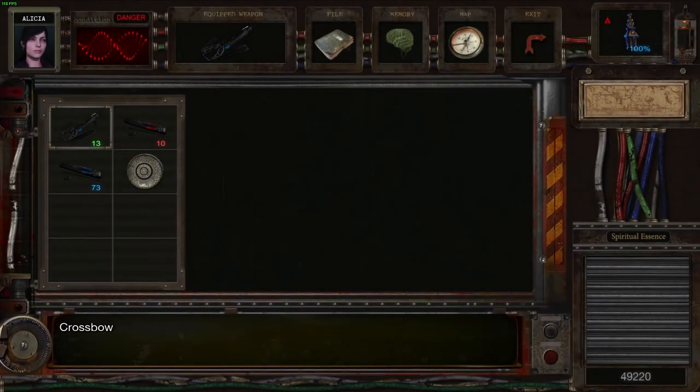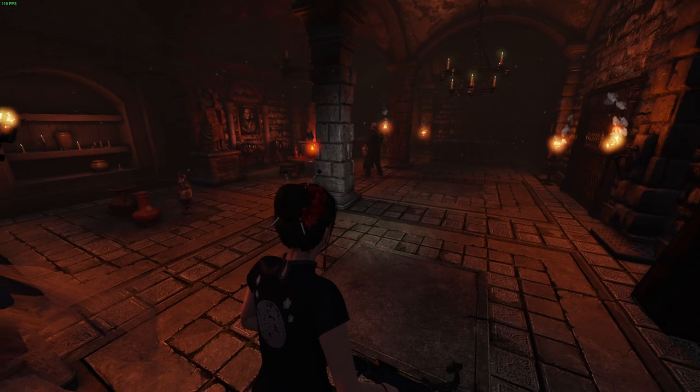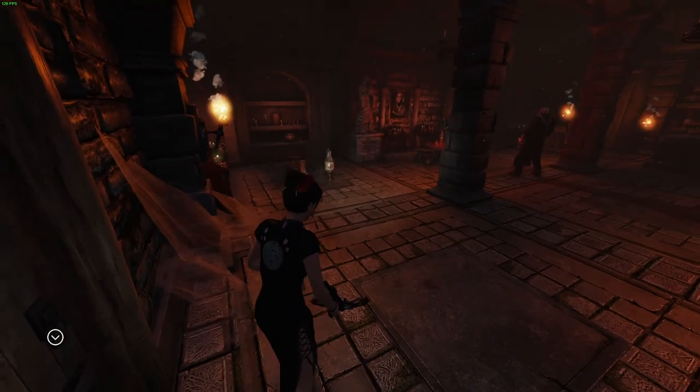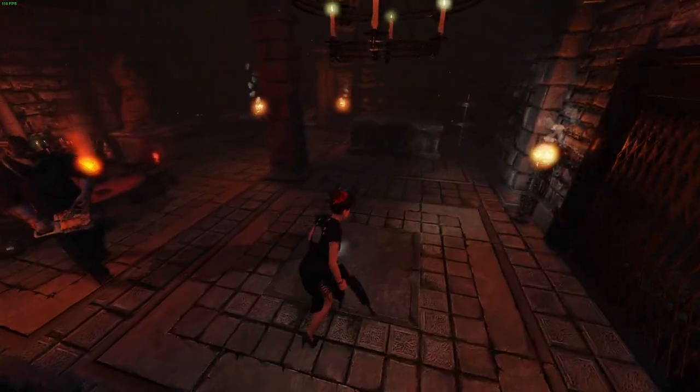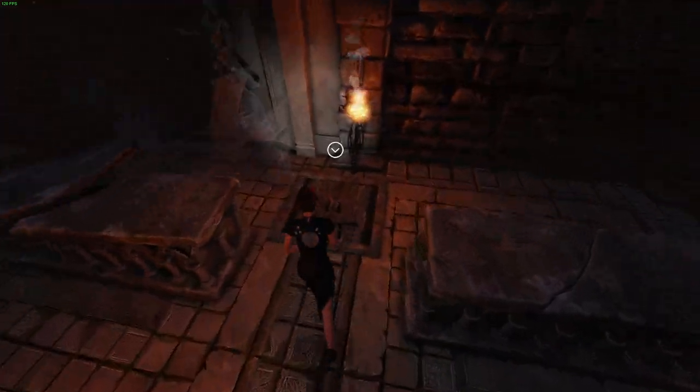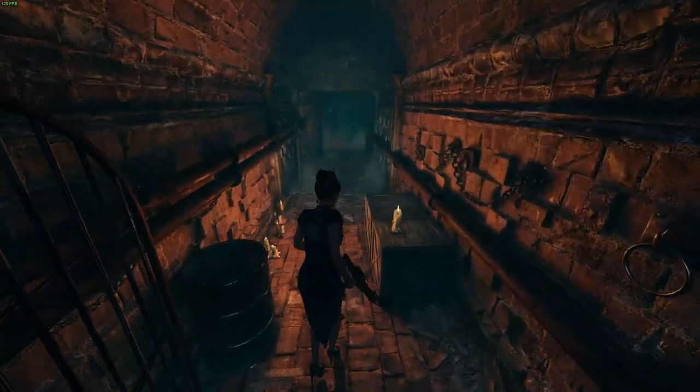In here you can hear a very menacing sound. What is that, you say? Well, there's a chainsaw guy in here — because of course there is. This chainsaw lad is a boss of sorts and he's actually taken the elevator cog, so we can't use that elevator. The thing is, you don't need to fight him.